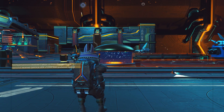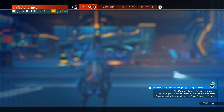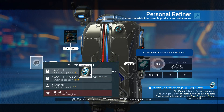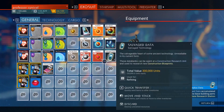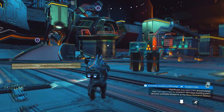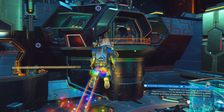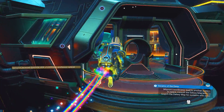Once it says 'send', reload your autosave. This will put us back next to our ship in the anomaly slash nexus. Once we're there, open up your inventory. You can see that I've got the salvage data still in the exosuit, and look — it's also in the personal refiner. It's been duplicated to twice the amount. You can keep repeating this as many times as you want.